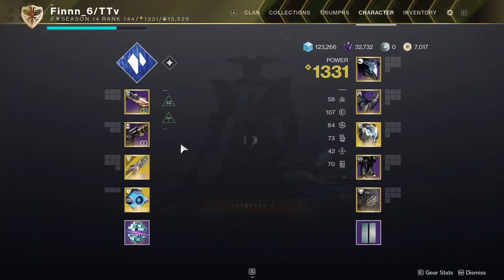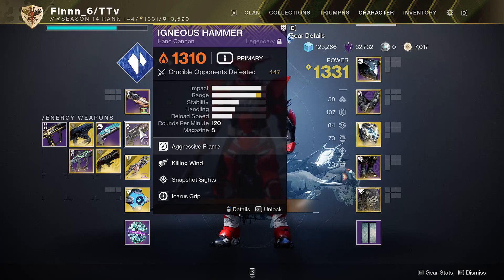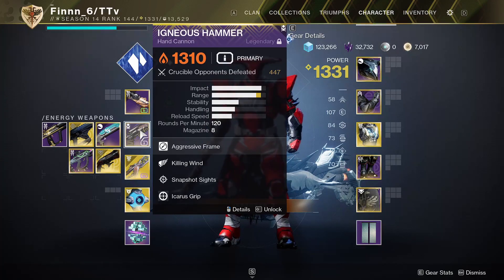Whatever weapons you use should be good for dueling or have a charge time to take full advantage of the overshield you'll constantly have. Weapons like Dead Man's Tale, 120 Hand Cannons, or SMGs are all good options.